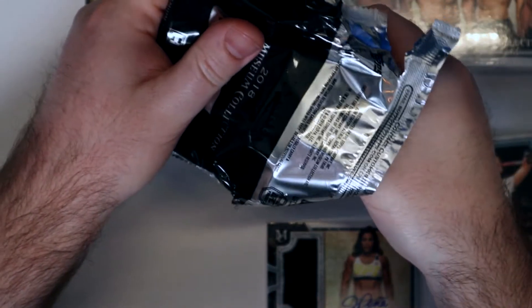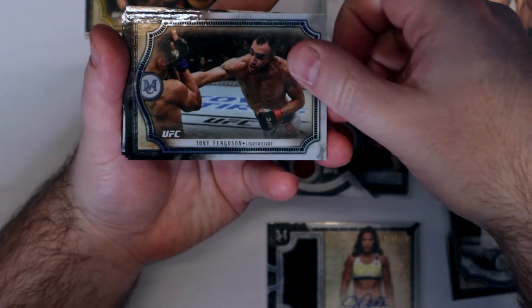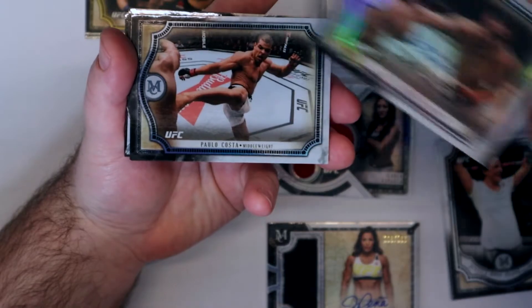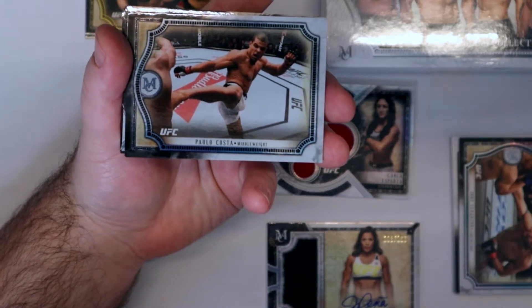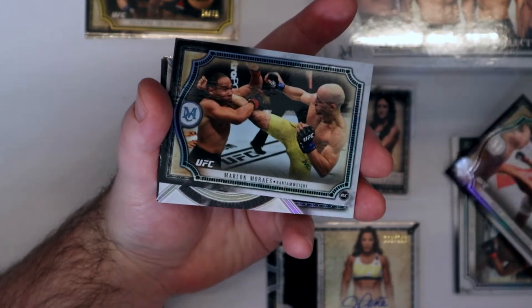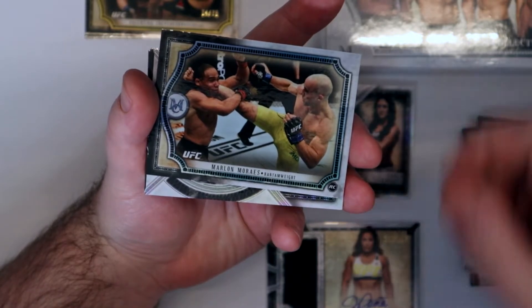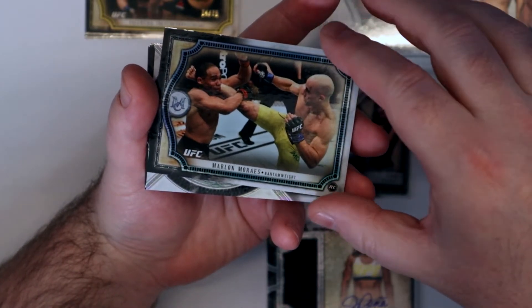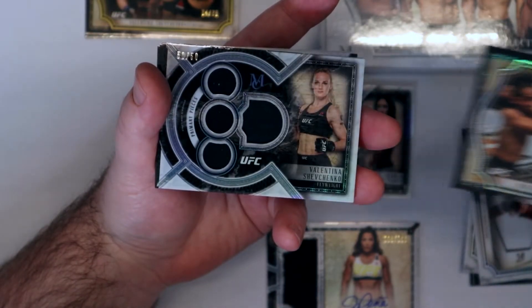Thank goodness it's a guy that I seem to have a lot of his autos of — Ferguson. Paul Acosta. Marlon Moraes rookie. First one should be our patch — 50 of 50 Valentina.